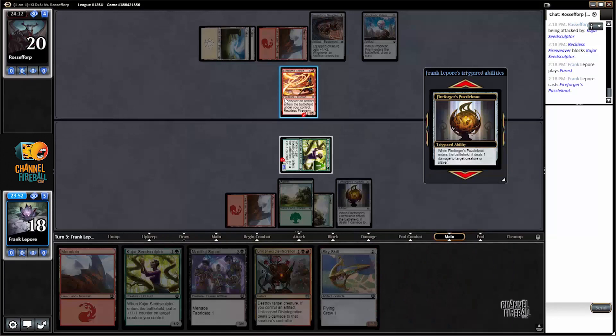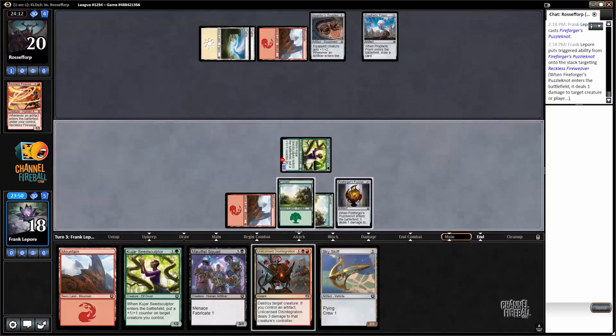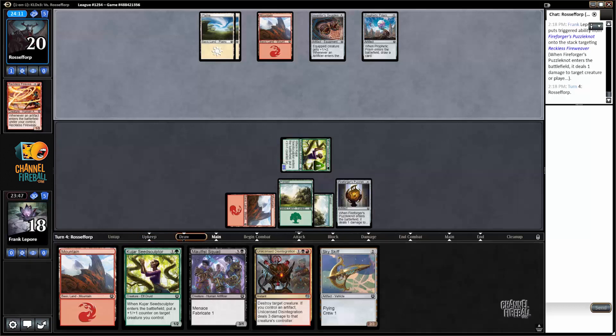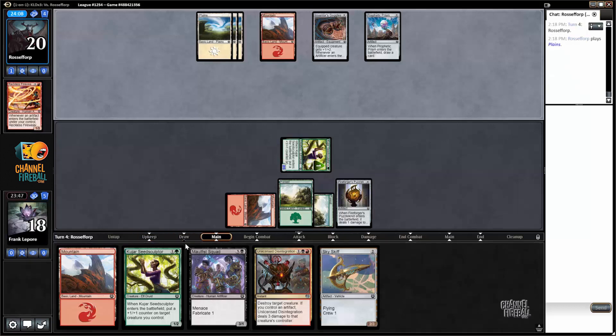Now we just kill your guy — seems good. Puzzle knot not getting rid of the old 1/3 that could potentially become a 2/5.